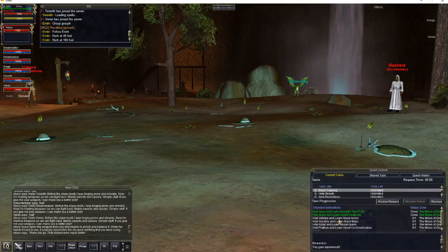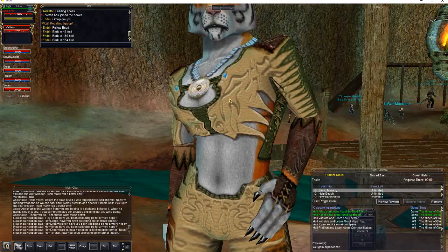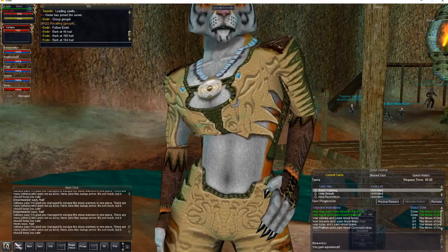Now that we've got that done, let's move over here — we need to find Valara. There's Valara, the cat person right next to Arius. Wander over here and we're going to do a bark hail. Press enter. We actually need to get an update for this quest — there's one more step you have to do.